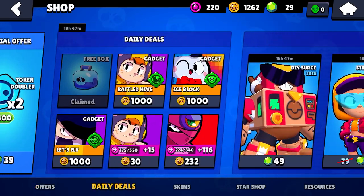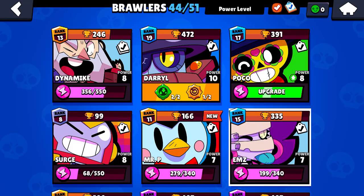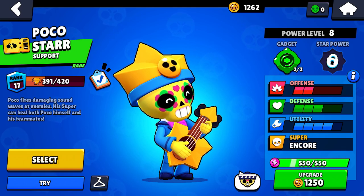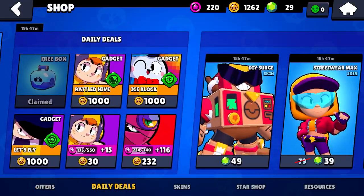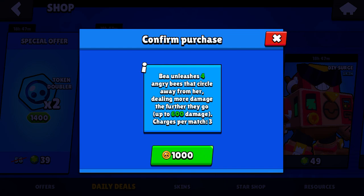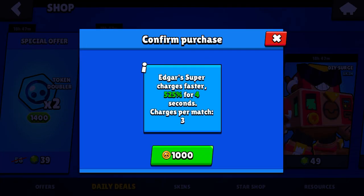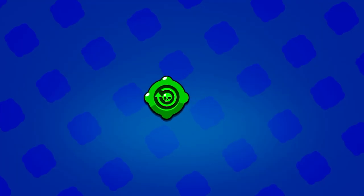I literally just opened a free box before I started recording. And look at those coins. Do I upgrade Poco to Power 9, or do I buy one of these gadgets? Beyond this, she's got four angry bees that suck away from her, dealing more damage the further they go. Blue shields himself with ice, becoming invulnerable for one second. I think I'm going to get this one. Edgar's super charge is 525% faster for four seconds. I'm going to get that.